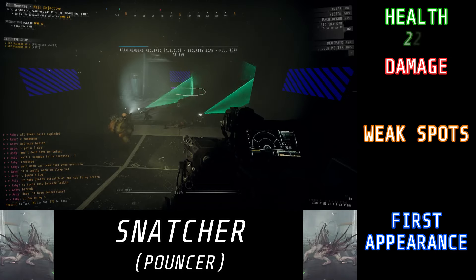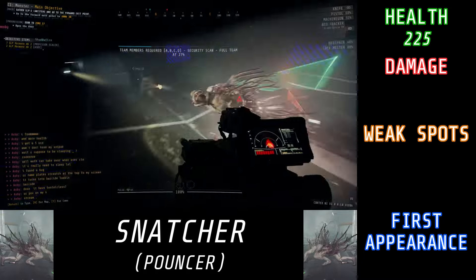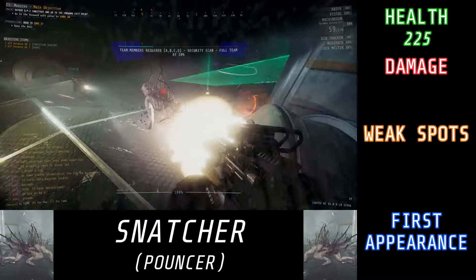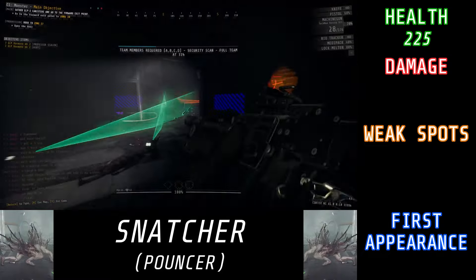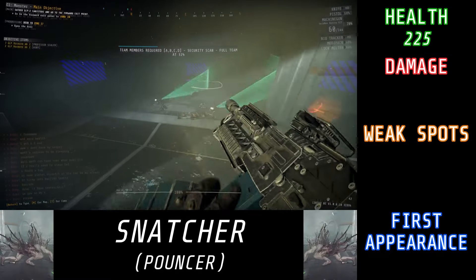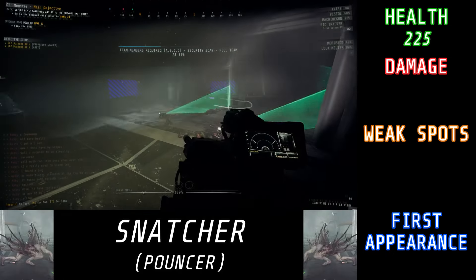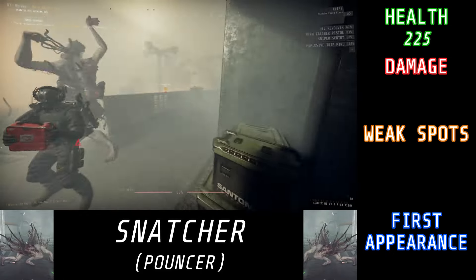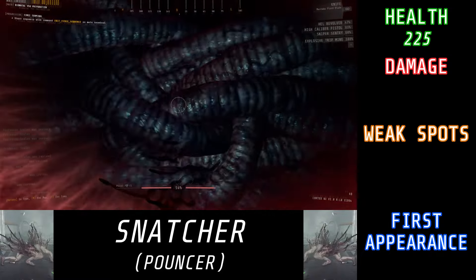Snatchers have a total of 225 HP, and when it comes to dealing damage, they're unlike any other enemy. They don't try to hit you with their fist, or shoot you with projectiles, or their tongue. Rather, they'll run up to a person, open up their chest, and tentacles will reach out and grab the person and pull them in, then they'll run off with that person. And while you're trapped inside the Snatcher, you're incapable of doing anything, and you will take damage over time.